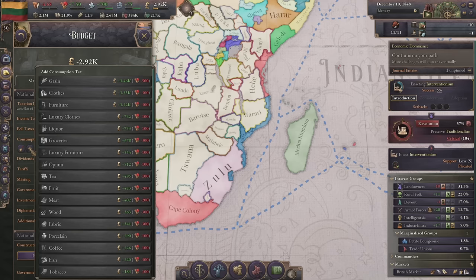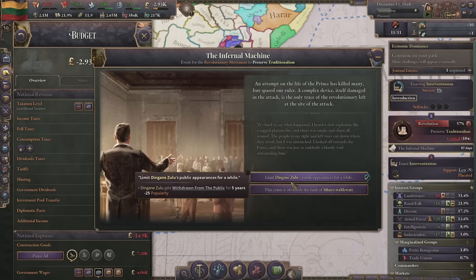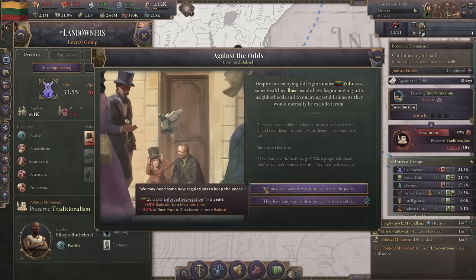Our money situation is looking rough because we built so much. I could do taxes to make up the deficit - luxury clothes stands out. Who's this? That's our ruler. Let's have him withdraw from public life for a little bit - take the hit for the country.